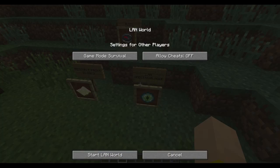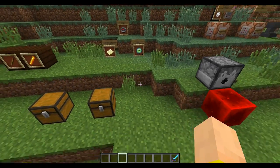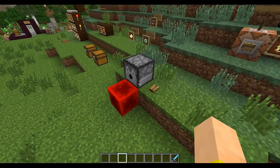LAN spectator mode. If you open the LAN, you can actually set players to spectator. So if someone is on your world, you can just have them spectating to make it grief-proof.